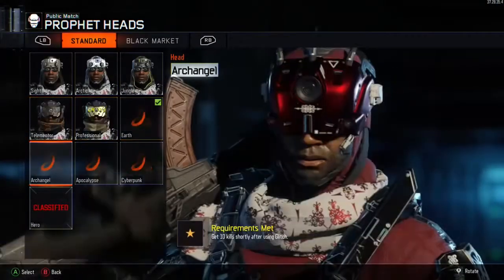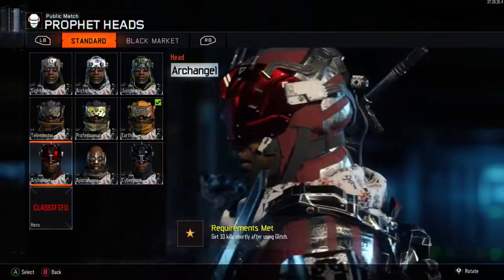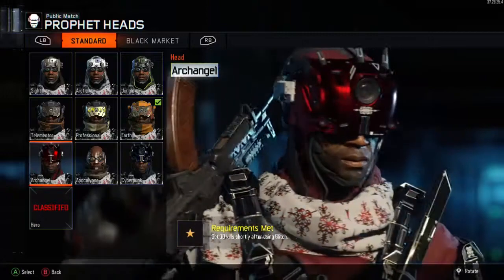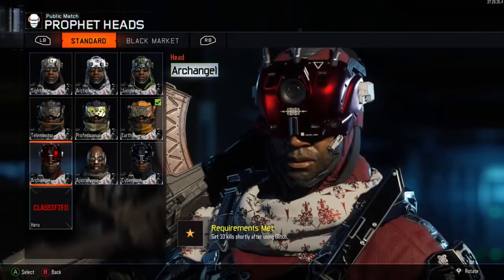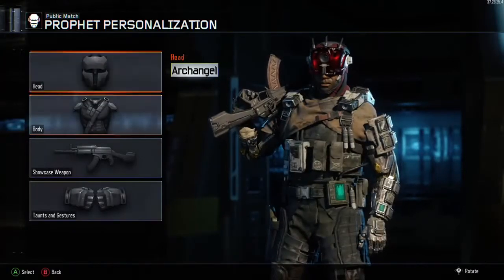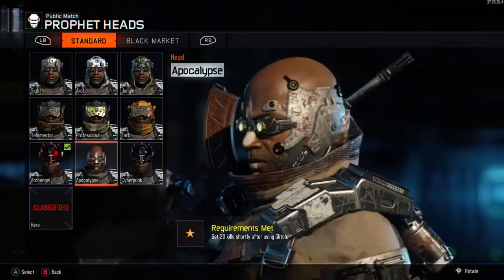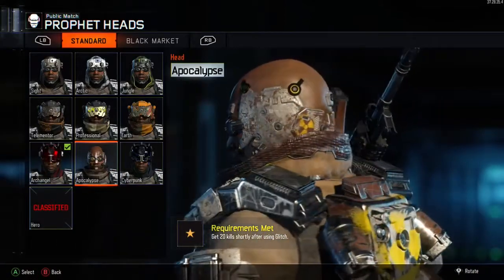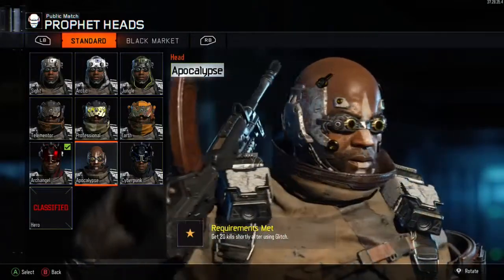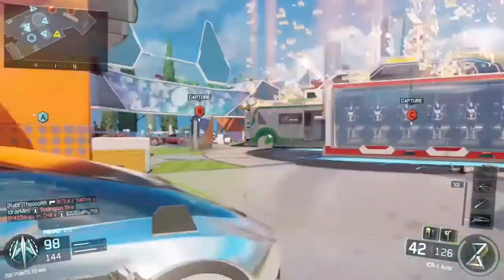For the head challenges we need 10 kills with the Glitch. This is quite hard to use and a lot of people ask how to make it easier — there's nothing really easy about it, it is quite hard. I found it probably one of the most difficult specialist attributes to use. I'll go on to the cyberpunk challenge in a moment where you need two rapid kills — that is just so hard.